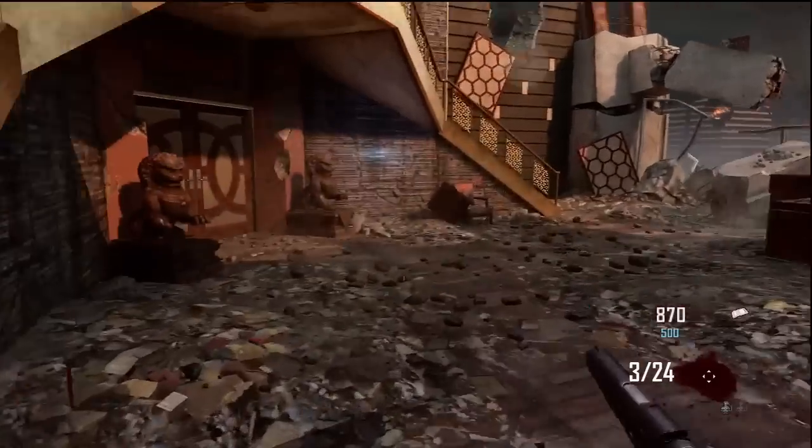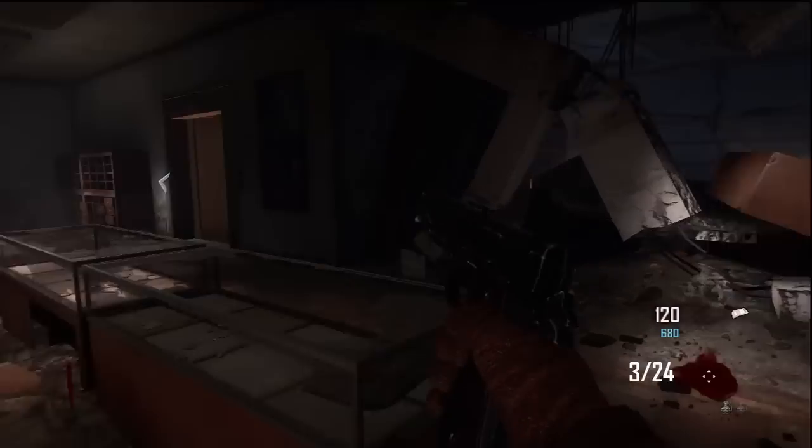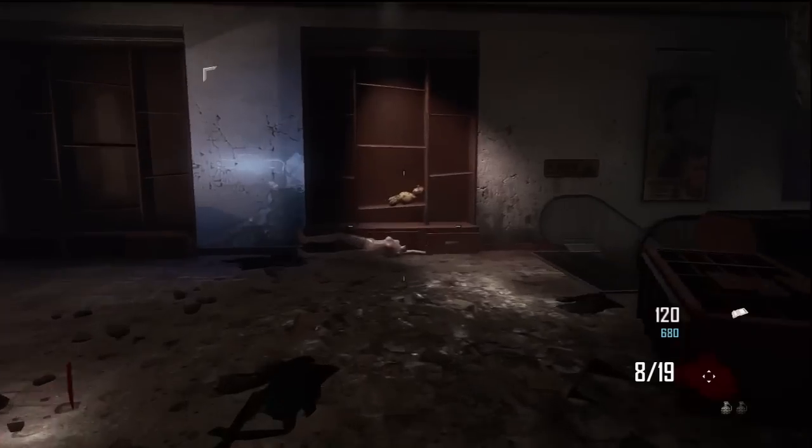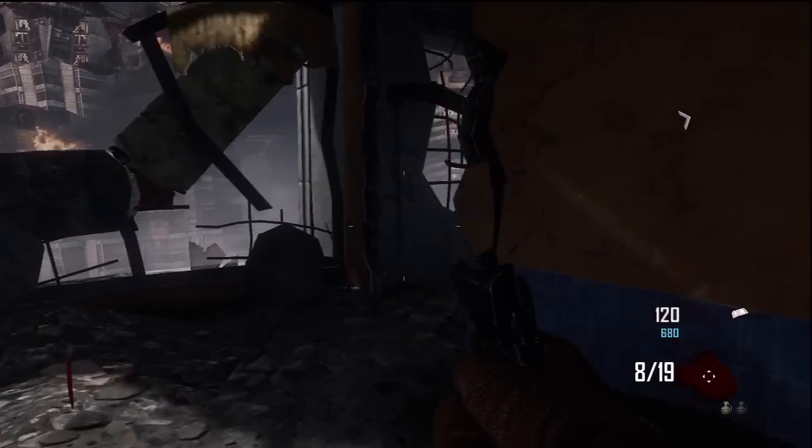There you go guys, 870 points. Rush straight to the door, walk straight forward toward the actual elevator, go to the right, drop down the hole — this leads to the bottom room. Go down the escalator, go around the edge, and there is a little walkway leading to the actual slide toward the mystery box.